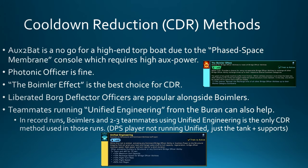In a record-setting environment, we typically have the DPS player using the Boimler Effect trait while two to three team players use the Unified Engineering trait from the Buran. Unified Engineering gives cooldown reduction for Bridge Officer abilities — if you have three people running it and keeping stacks up throughout a run, that's 30% Bridge Officer cooldown reduction just from your teammates. It's like having a Photonic Officer active without having it slotted.